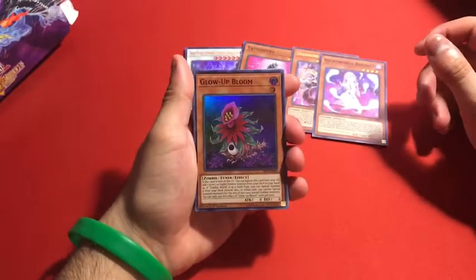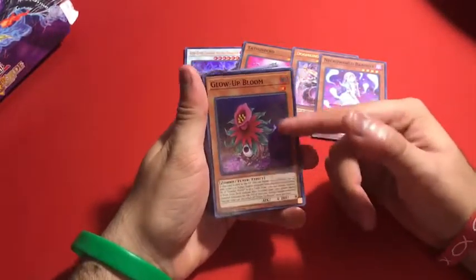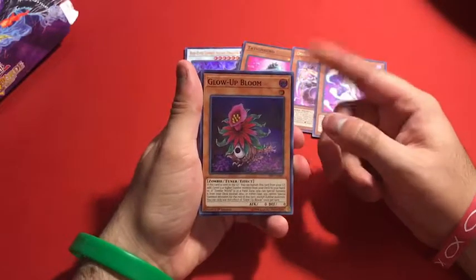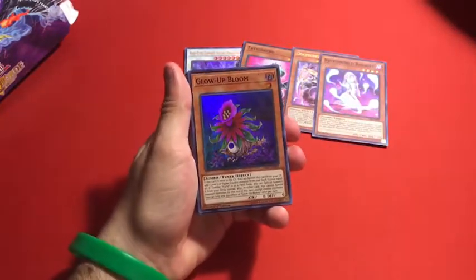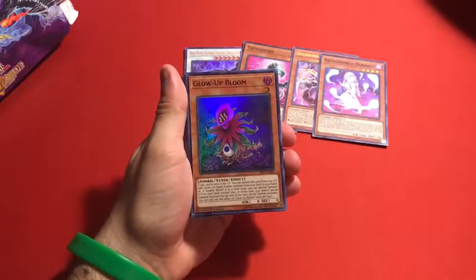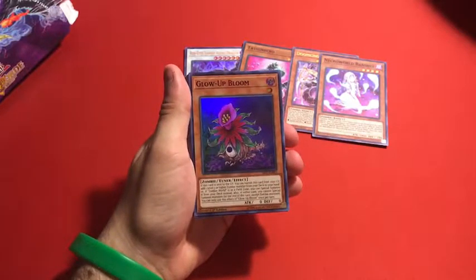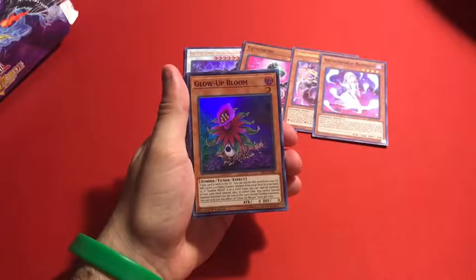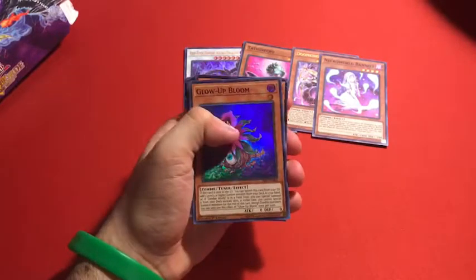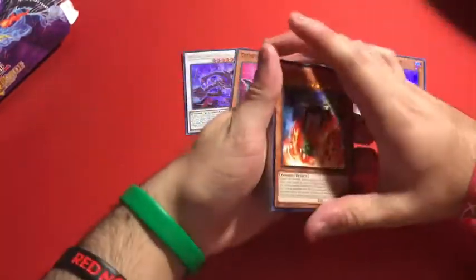Poor Glow-Up Bloom — because we tortured the original Glow-Up Bulb so much, poor guy. It's Glow-Up Bloom instead of Glow-Up Bulb, and he's a Zombie Tuner. It reads: if this card is sent to the graveyard, you can banish this card from your graveyard to add a Level 5 or higher Zombie monster from your deck to your hand. In either case, you cannot Special Summon monsters for the rest of the turn except Zombie monsters. You can only use this effect of Glow-Up Bloom once per turn. He's the searcher for Doom King — pretty cool.